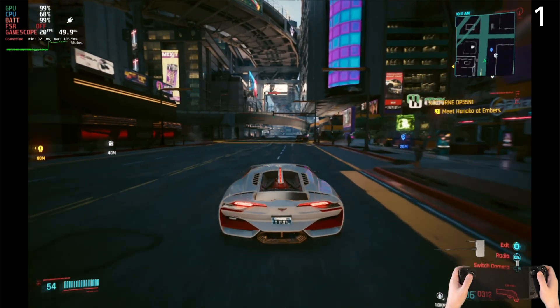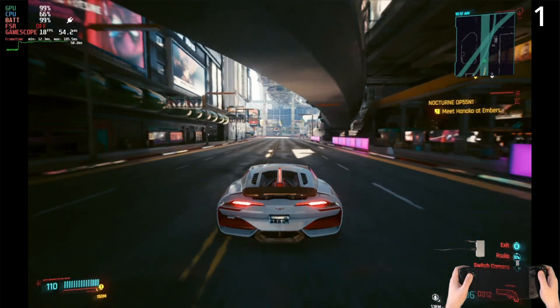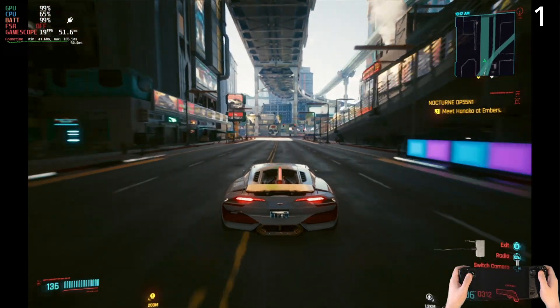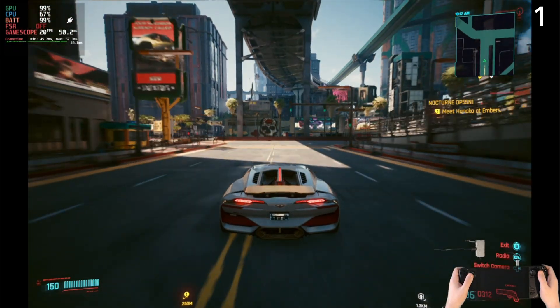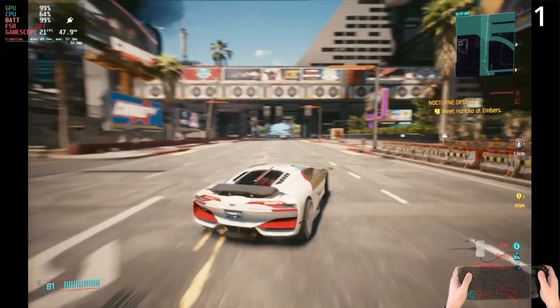Let's have a look at number one — this is the default Steam Deck recommended settings with no modifications. We can see that we're dropping down into 20 frames per second, and it has motion blur enabled, which I really don't like.